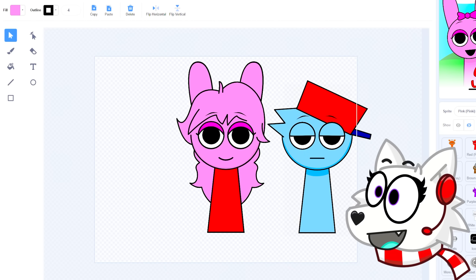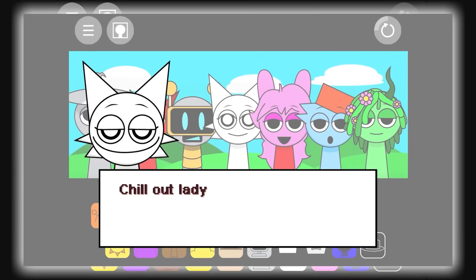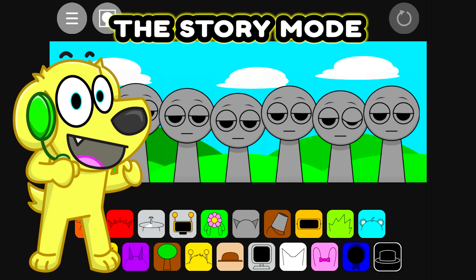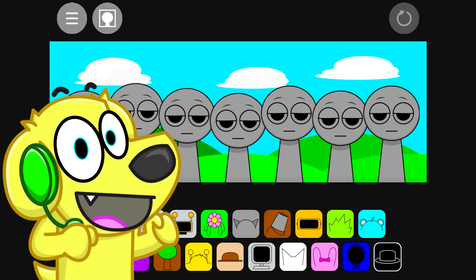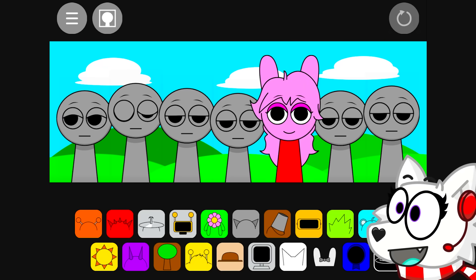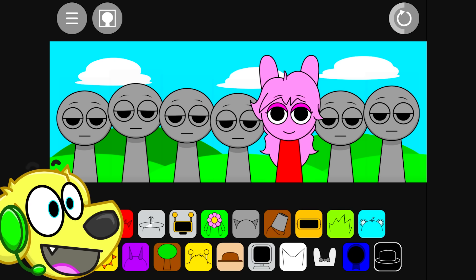I'm gonna show Snowy what girlfriend looks like in Sprunky, but I gotta let you in on a little secret! I added the dialogue to the game so it's gonna have the story mode, and it's gonna appear when Snowy least expects it! Make sure to leave a like if you haven't already! Snowy, you ready to see girlfriend? There she is - she looks pretty and she sounds pretty! She has the voice of an angel!